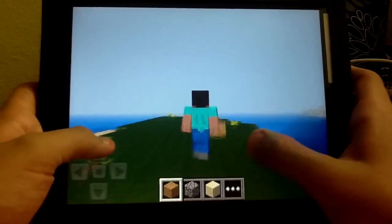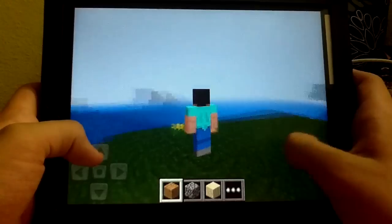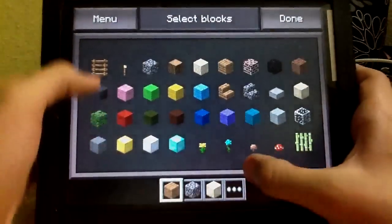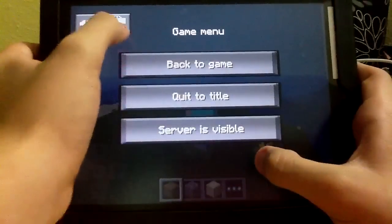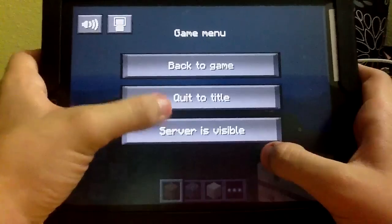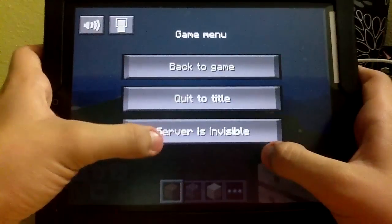I already have my world made. So right now I was playing around with the options, and there you can see Steve right there. Here's the menu — you can press this button to return to the normal view. This is the sound; I want the sound.